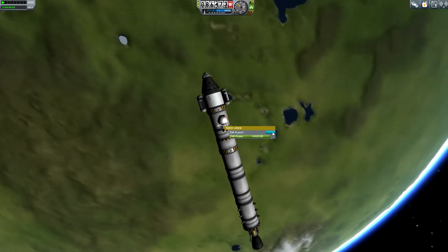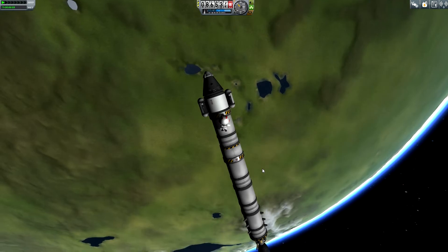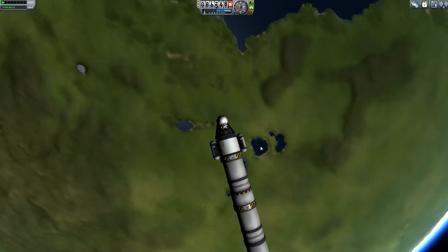EVA report - Kerbin's highlands. Apparently we are just flying over the highlands. I was hoping for the grasslands, but maybe not.